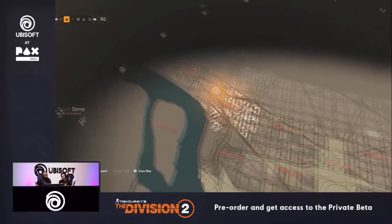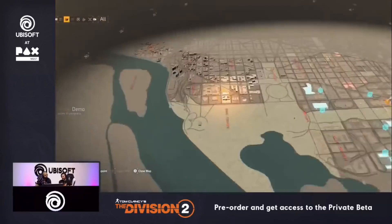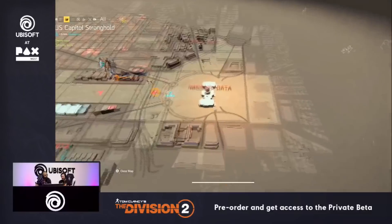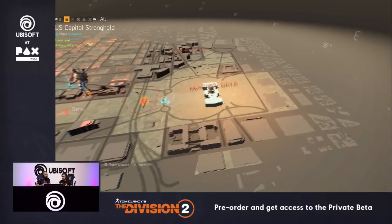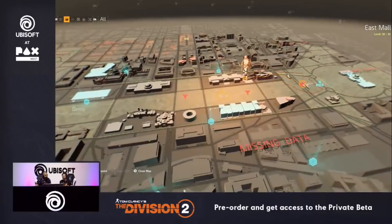You can see up in Georgetown it's a very suburban feel, versus down here where most of the monuments are, like the Capitol that you can see in the background of the demo. It's completely open around the Capitol — that's something we didn't see a whole lot of in the original. There were a lot of tall skyscrapers creating corridors, and it's really refreshing to be able to see some one-story buildings and just the different feel that creates.